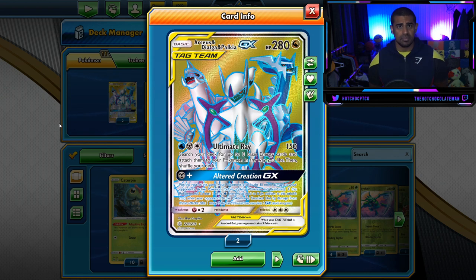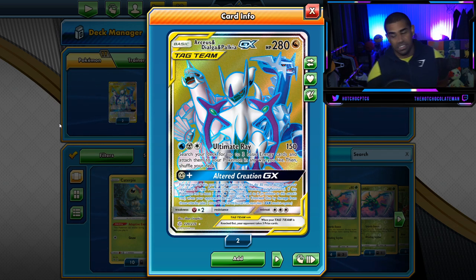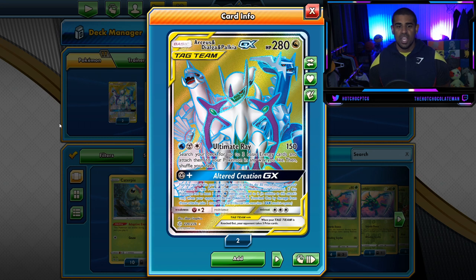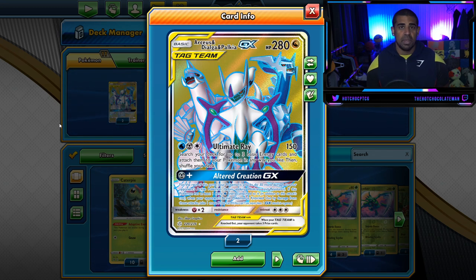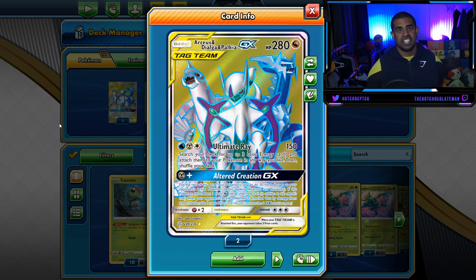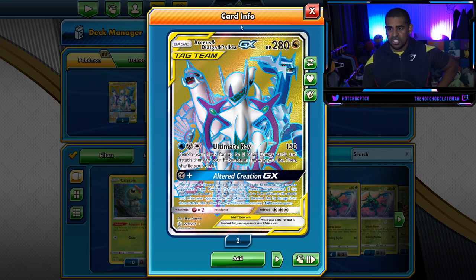I've never seen a grass variant of ADP before. I wanted to make a new ADP deck and I've settled on this — it might not be the best but it's hella fun and complements ADP nicely. ADP is a basic Pokémon, 280 HP, with two attacks. Alter Creation for one metal, one water lets your Pokémon do an extra 30 damage and take an extra prize card when you knock something out — absolutely bonkers. We knock out a Tag Team, we take four prizes. And our deck does more damage depending on how many prizes we've taken, so you can already see the synergy.